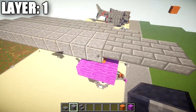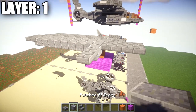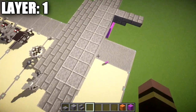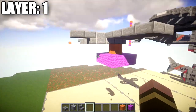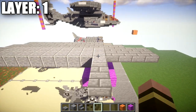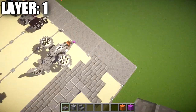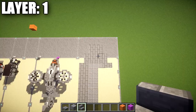The first thing we're going to do is place down a row of three polished andesite. It's going to go all the way across. We're going to place down a stone brick stair on both sides and a stone brick top slab. If you're new to my tutorials, I like to do half on camera and half off — it makes the tutorial faster. The aircraft is completely symmetrical, so whatever we do on one side, copy it over to the other.